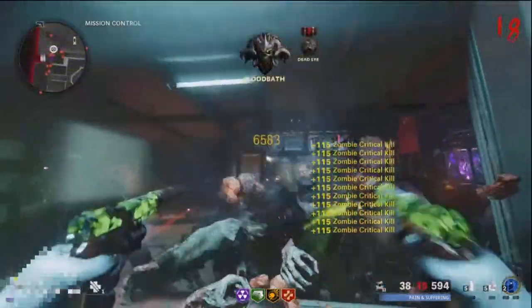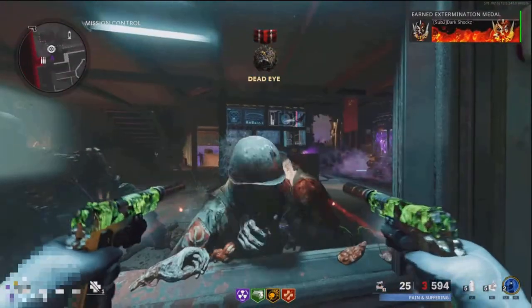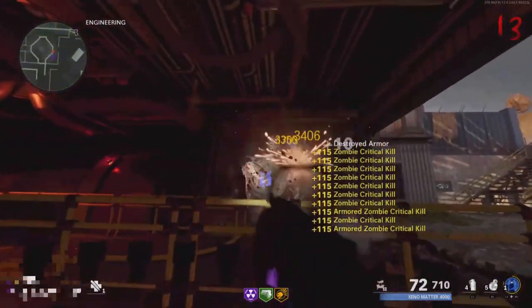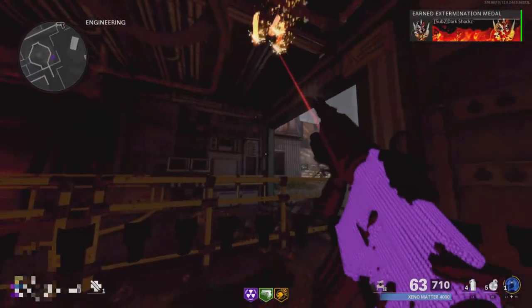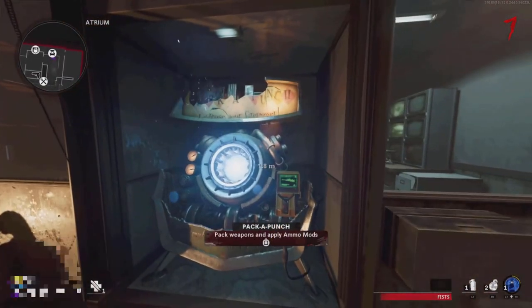I'm going to be showing you guys every working glitch right now on Cold War Zombies. This first glitch will be on Firebase Z and it's a PhD Slider glitch. All you need for this glitch is Easy Shot tier three, Mule Kick tier three, and PhD Slider tier four.